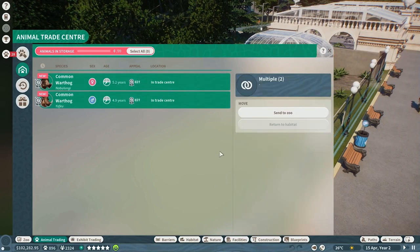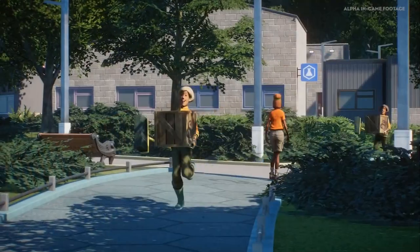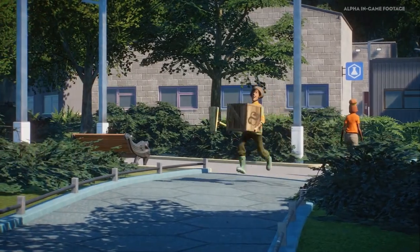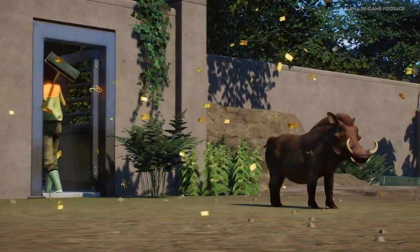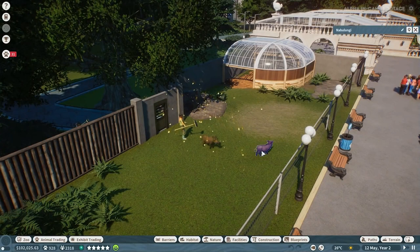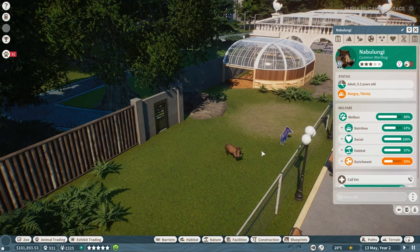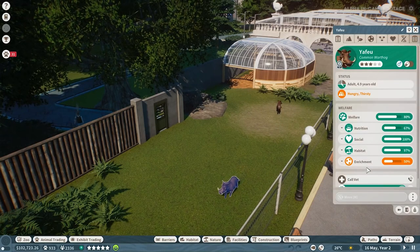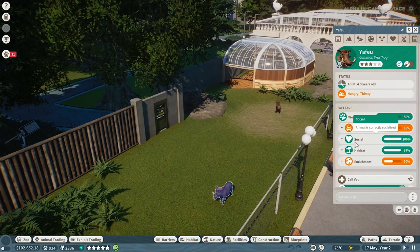You just click in there and the little zoo keepers come running in. It might not be as realistic as we thought, but I think it's a good system and it works quite well. This is also a first look at warthogs, which we did see in the trailer. There have been so many new animals over the last couple of days — we'll do a full list just before launch — but yeah, warthogs are now in the game.